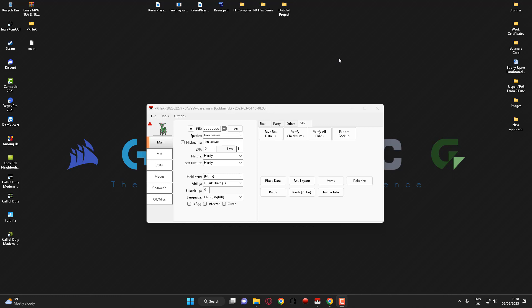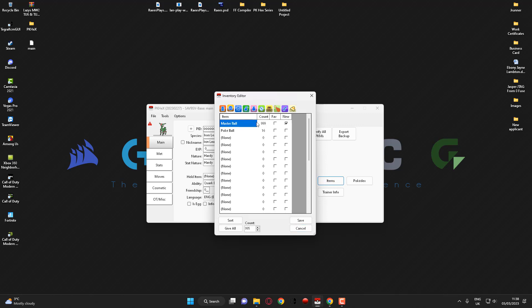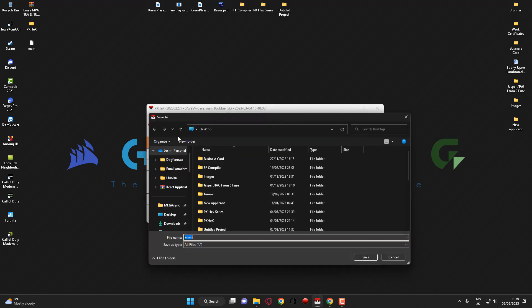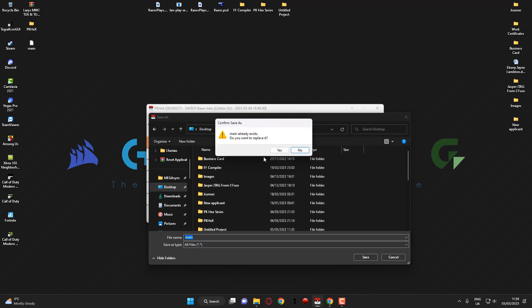Before switching back onto your Nintendo Switch console, you'll want to mount your SD card back to your computer because we need to put the new modified game save back onto the console. Once you've edited your items like we did earlier, go to File, then Export SAV, then choose desktop and click save.